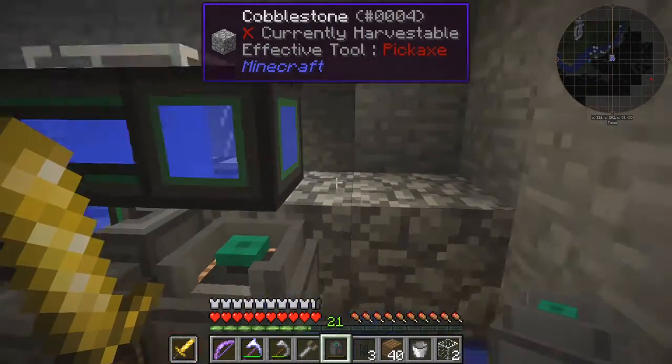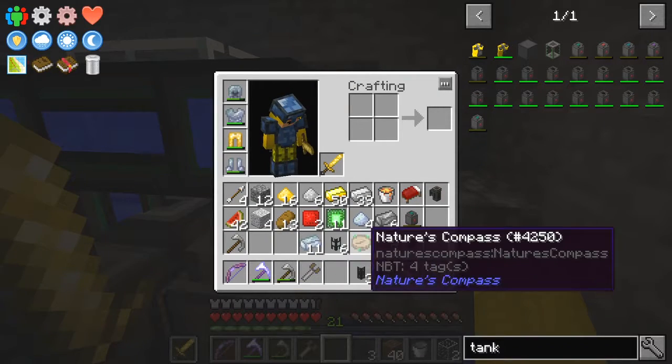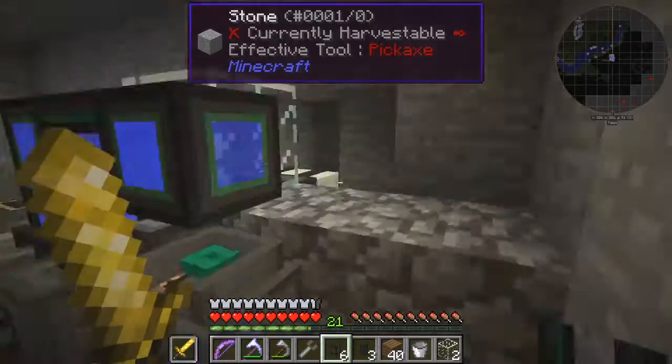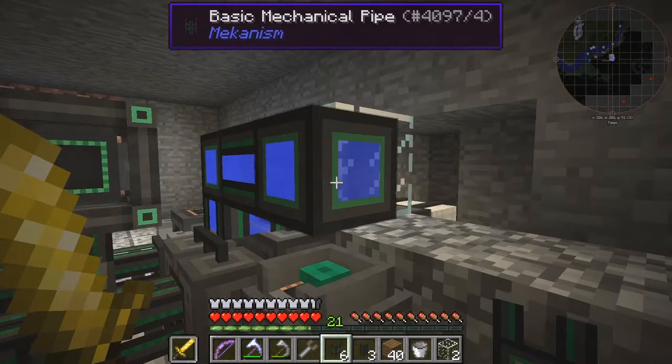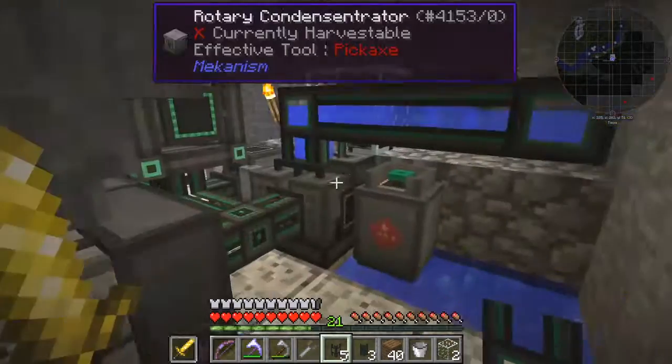I actually want that one on there. All I want to do here is to put the tank on this side here, because that's where the oxygen's coming out. And I think it'll just go straight into here, but I'm not 100% sure. It's got some oxygen, so this thing has dumped it all — good.